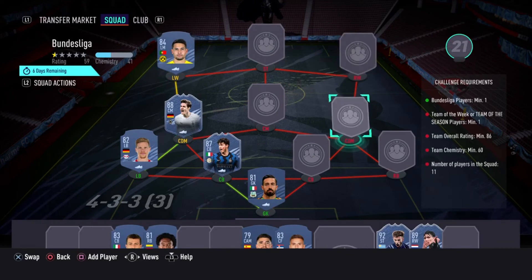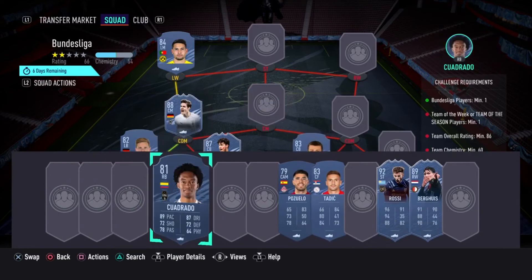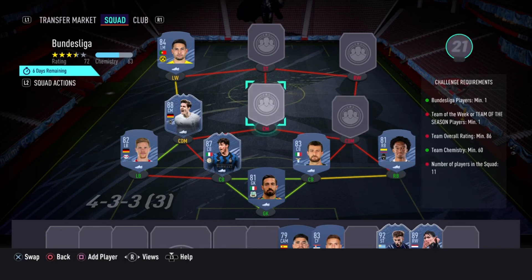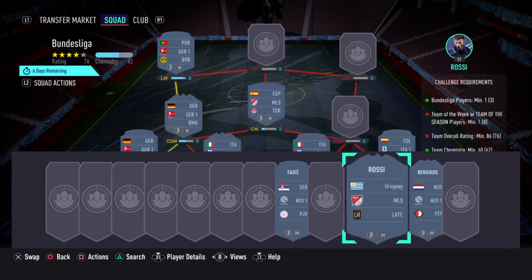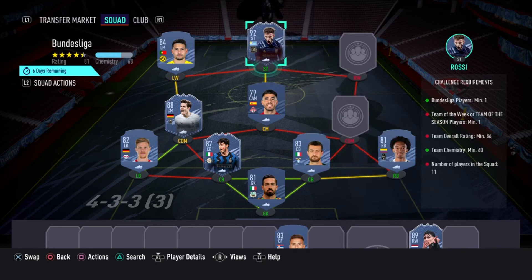Now let's move on to the cards that are pretty expensive compared to the rest. Also, not to forget Adarabioyo and Cuadrado — that creates the defensive links that we need, and that is it for the defense. Now we have four spots for the most expensive ones, or the ones that are pretty rare to find. The center defensive midfielder is Riosuelto, because the striker we're using is from the MLS.